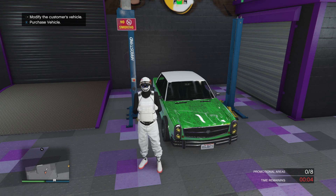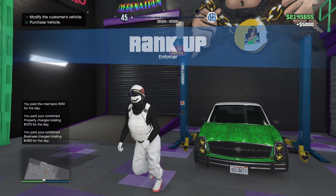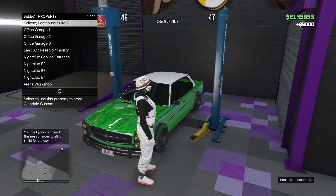As you can see, I've only got a couple seconds left of the mission. When the mission ends, it says click X to purchase the vehicle — if you're on PlayStation it's square. Purchase the vehicle and pick a garage.